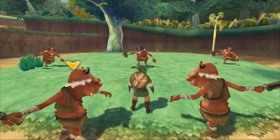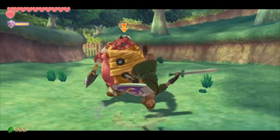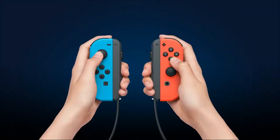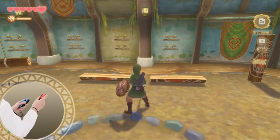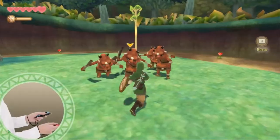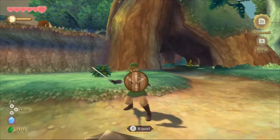Ma attenzione! Mostri agguerriti popolano questa terra. Per avere qualche chance contro di loro, avrai bisogno della tua spada e del tuo scudo. I Joy-Con corrispondono a queste armi. Muovi il Joy-Con destro in verticale, orizzontale o diagonale per attaccare con la spada. O muovi il Joy-Con sinistro per bloccare gli attacchi in arrivo con lo scudo.